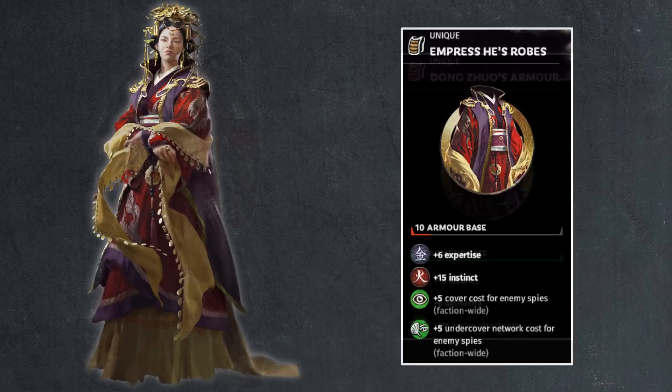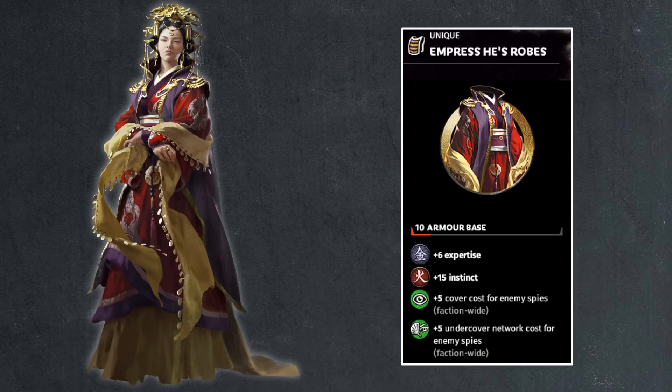Then we have Empress He's robe — another non-deployable character who somehow got an armor base value, a slight inconsistency typical of Mandate of Heaven. 10 points of armor base, 6 points of expertise, 15 points of instinct — it almost feels like she's deployable, following all the rules. She also gets a plus cover cost bonus to make up for her husband's mistakes, faction-wide. So she passively makes it harder to spy on you, but the husband makes it very easy with minus 10 and minus 10. You're still at minus 5, minus 5, but having Empress He helps a little bit.